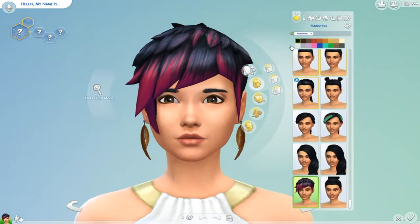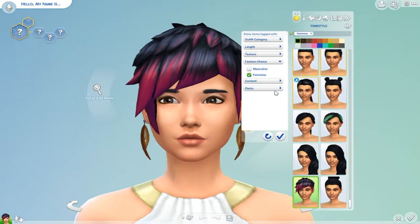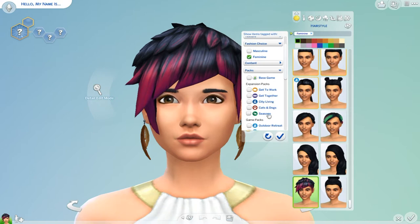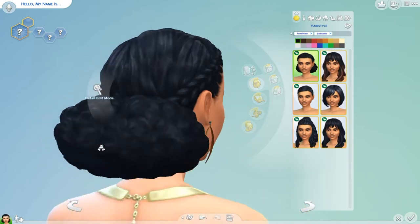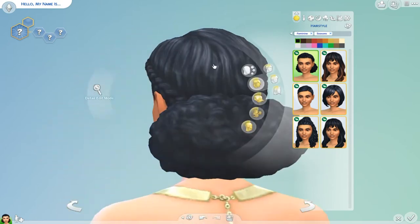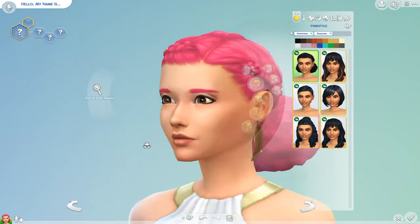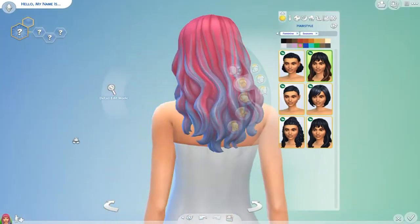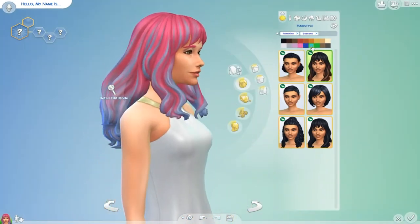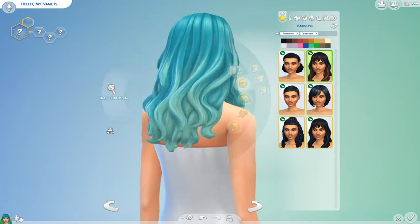So we have new hair. Let me go ahead and filter it through packs — Seasons. Okay, first one: we have this fancy new hairdo. I love it. Let's put it in a pink color — I feel like I do pink a lot when I do reviews. And then we have this fancy one — it's one of those two-tone ones. That's super cute. This looks so good.